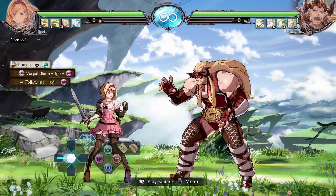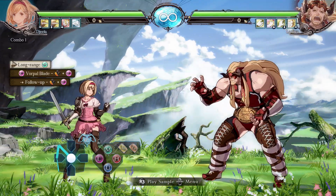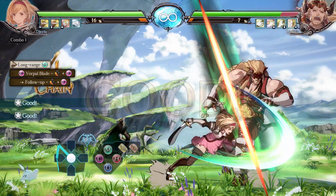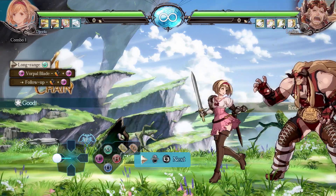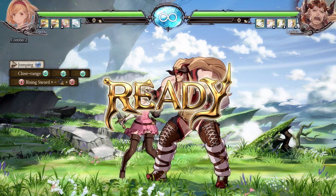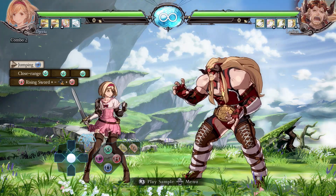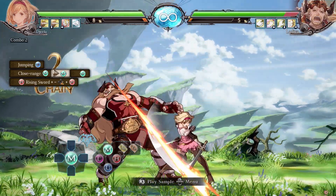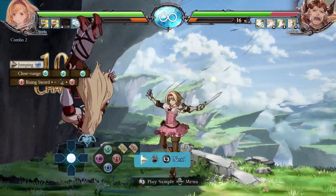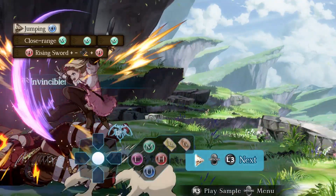Alright, let's get into it. So long range, medium, and then Vorpal Blade — that's cool. Jumping normals look similar to Gran's, just doesn't look quite as clean. Universal close range, close range, then heavy. Let's try her DP — Rising Sword — and she can charge that up. So she doesn't have to charge it; she can just double tap it or just release it.